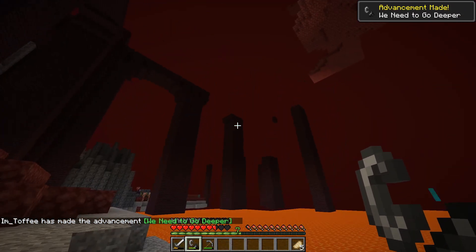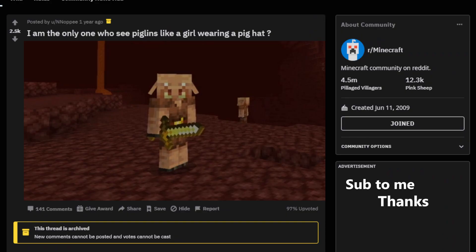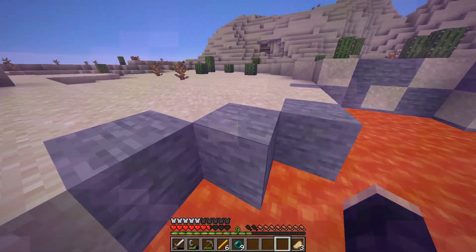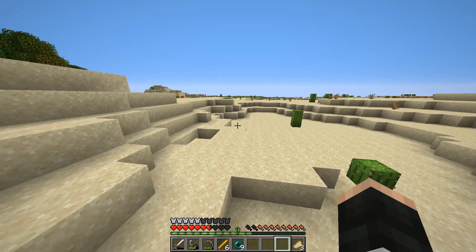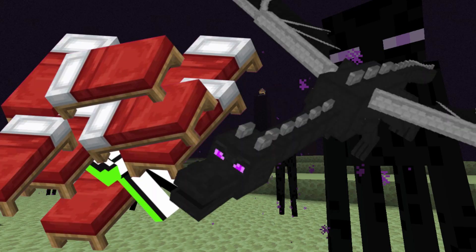The nether plays a key role in getting to the end. You'll have to collect blaze rods from a fortress and trade enderpearls with the pig waifu. After completing your task in the nether, you'll want to head to the stronghold with as many beds as you can carry. You know Minecraft is a realistic game when you can carry 16 beds to an alternate dimension to kill a purple dragon.